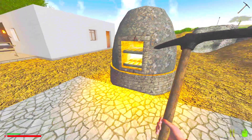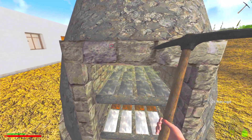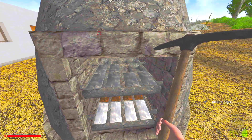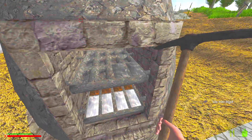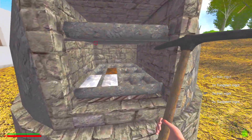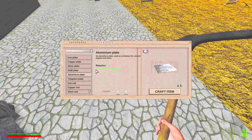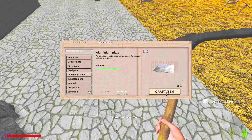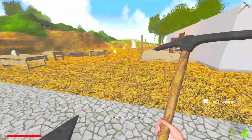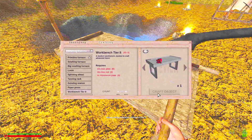We've got some stuff ready — we can turn that aluminum into plates. One, two, three, four. Now we can build the next level of crafting bench.